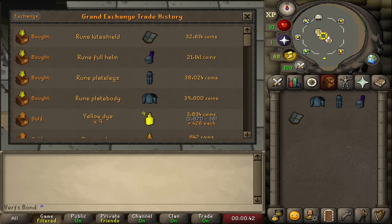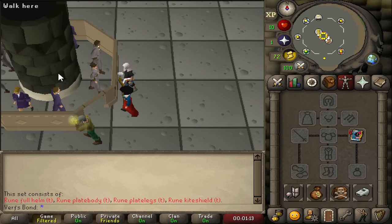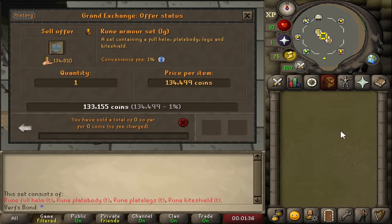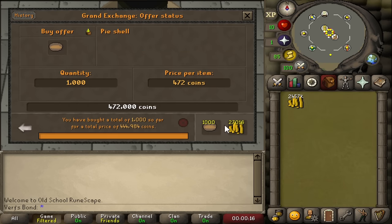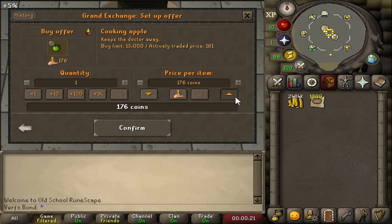I experimented with buying separate rune armour pieces and combining them into a full set to sell, which can work but takes too much time to sell the set over time. After looking around I found a very odd method: making uncooked apple pies. I bought pie shells and apples at a decent price and found I could sell uncooked apple pies for quite a lot of profit, so that became the next method to try.